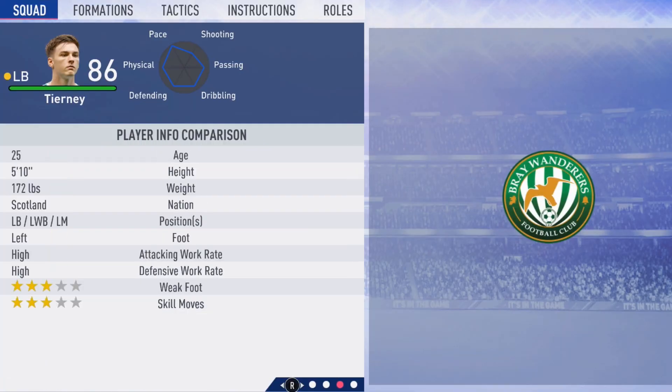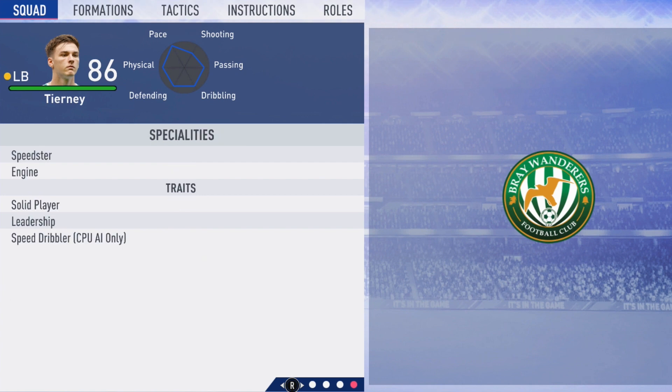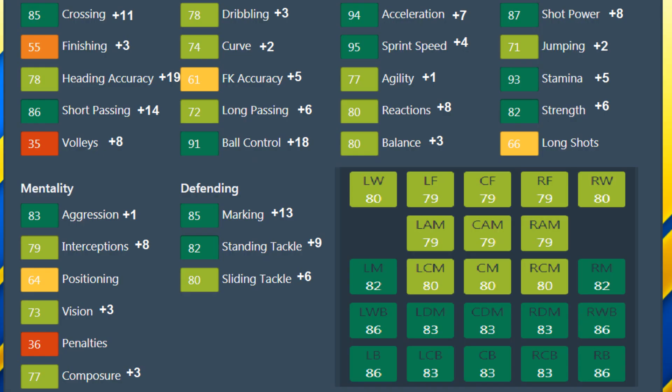Looking at his final profile: 5 foot 10, left foot, high/high work rates, 3-star weak foot, 3-star skill moves. He obtained the speedster and engine specialties, plus solid player and leadership traits. Overall individual attribute growth: crossing up 11, finishing up 3, a big plus 19 to heading accuracy, short passing up 14, volleys up 8, dribbling up 3, curve up 2, free kick accuracy up 5, long pass up 6, ball control up 18. Physically: acceleration up 7, sprint speed up 4, agility up 1, reactions up 8, balance up 3, shot power up 8, jumping up 2, stamina up 5, strength up 6. Mentally: aggression up 1, interceptions up 8, no growth to positioning, vision and composure up 3. Defensively: marking up 13, stand tackle up 9, slide tackle up 6.